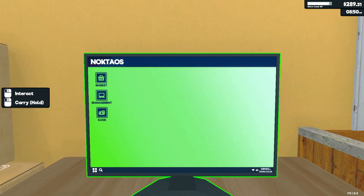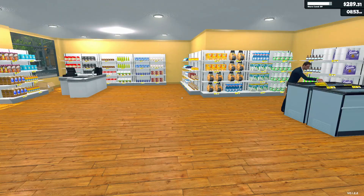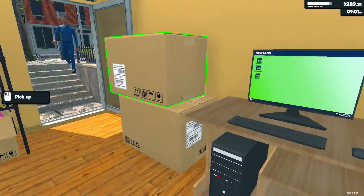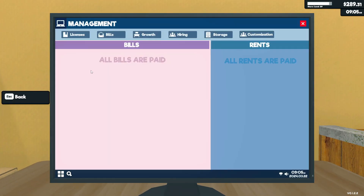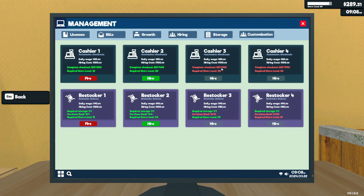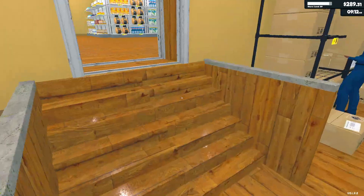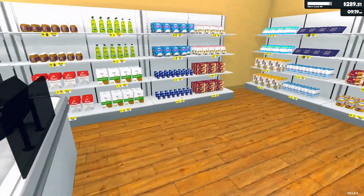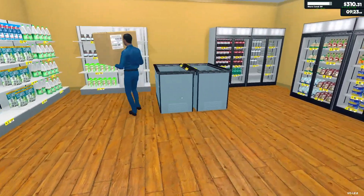We're short on cash — we're at $289 which is pretty sad — but the store is fully restocked. That number right there is 827, so let's keep grinding, get to 900, might as well, why not.